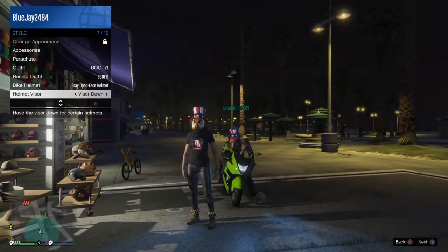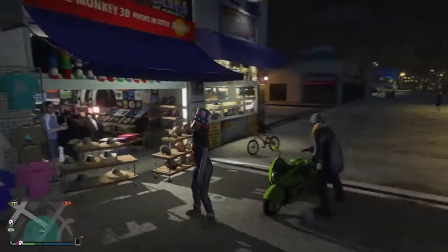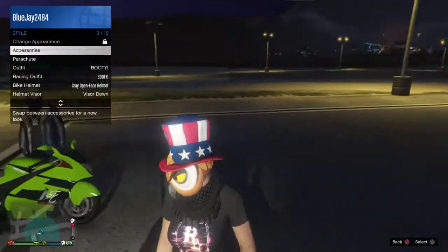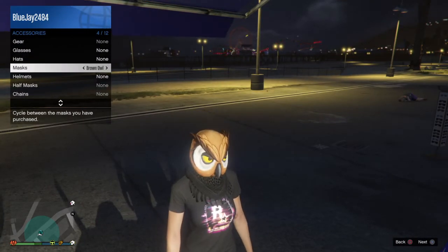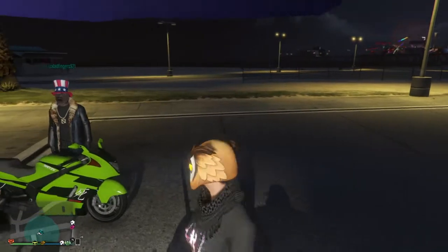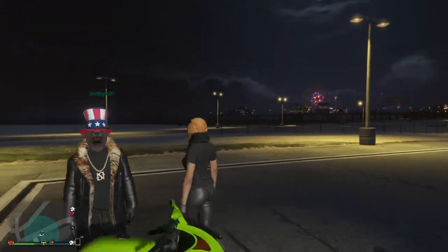Next, go to your style menu and make sure you have 'auto show bike helmet' turned on. Then go ahead and set your style, go to accessories, and wear the mask that you want. Nathan just did it with the bear so you can see how that looks.